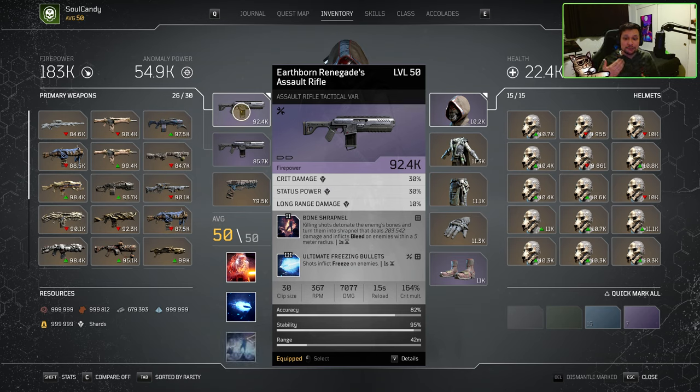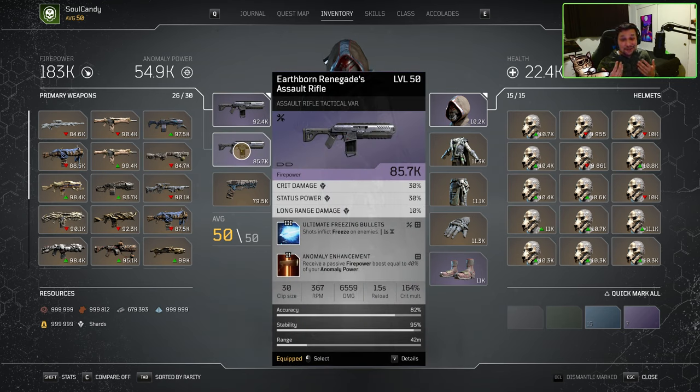Lastly we have Winter's Blast, which is only a recommendation for PC as the mod requires constant crits to apply its AoE freeze, which is similar to Cold Snap. Onto our secondary weapon, we will be running our 3-burst Tactical Assault Rifle again, this time with Ultimate Freezing Bullets and Anomaly Enhancement. Previously we were running T2 Freeze with Dark Sacrifice. However, the consistency of T2 Freeze was just not there, even though you would hit for big numbers with that combination. So we swapped T2 Freezing for T3 Freezing and swapped Dark Sacrifice for Anomaly Enhancement.